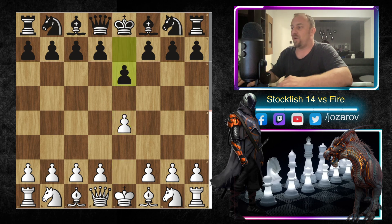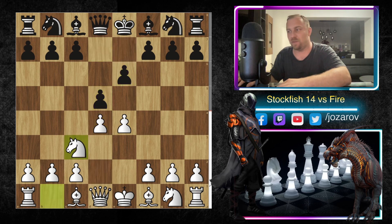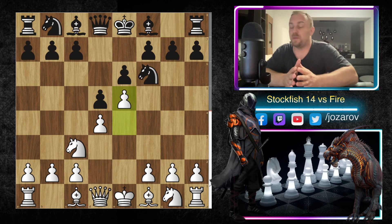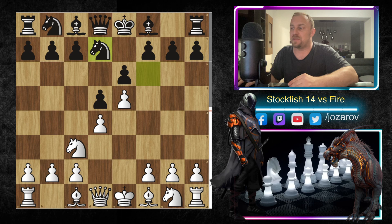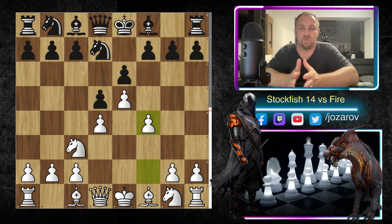So here e4 played by Stockfish, we have e6 by Fire, d4, d5, knight to c3. Most of the time you see Black playing the Winawer variation with bishop to b4, but here we have knight to f6. Now comes a decision by Stockfish — Stockfish plays the move e5, advancing the pawn with tempo, and now knight to d7.